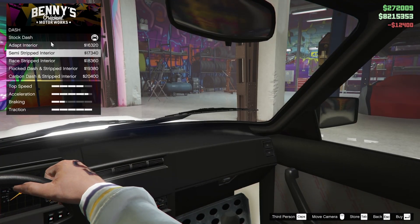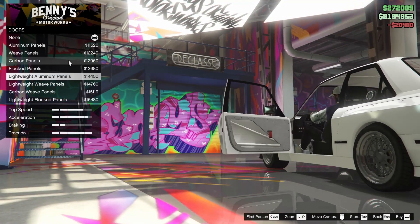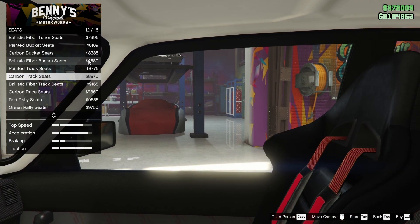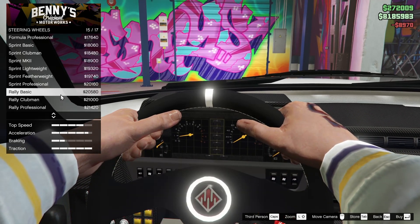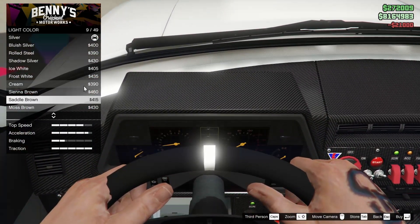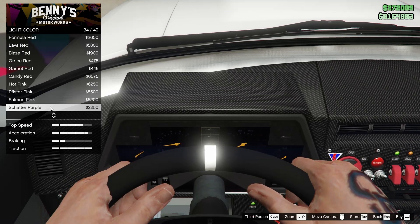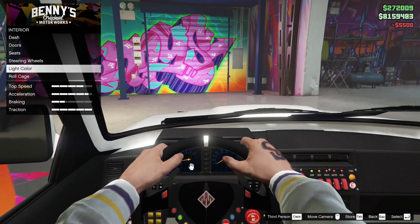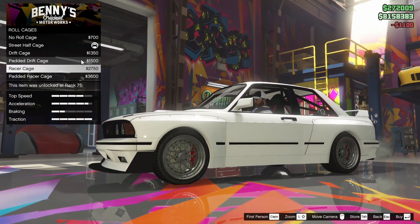For the interior, we can go for a fully stripped interior — I like the carbon dash, that looks sick, so let's do that. For the doors, I personally like having the full interior so we'll leave it alone. For the seats, we're going for the carbon track seats. For the steering wheel, I usually go for the Rally Clubman, so let's do that. For the dash light color, let's go ultra blue — it kind of accents itself well from the background.